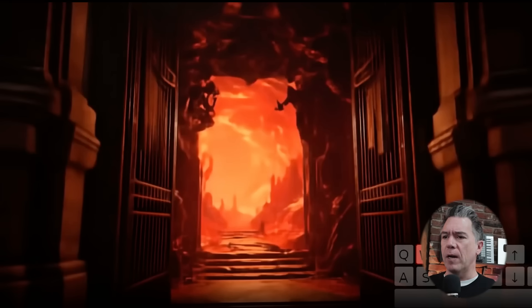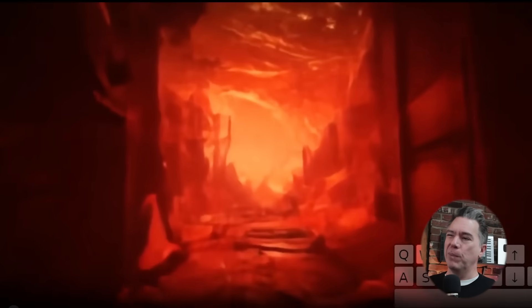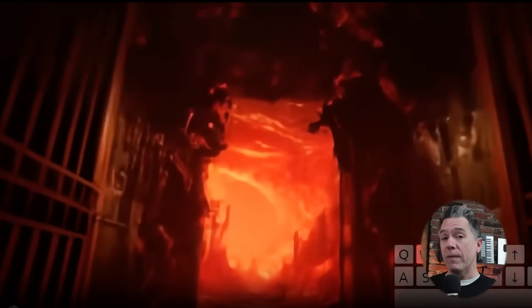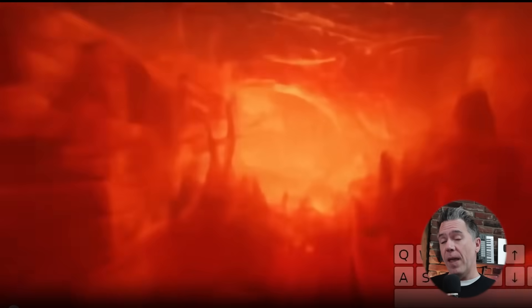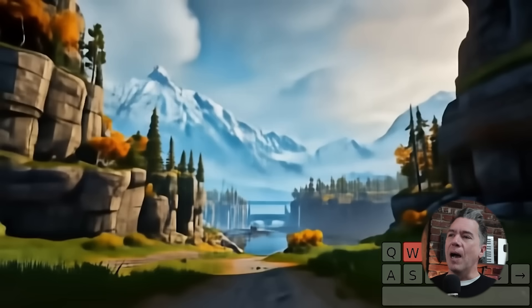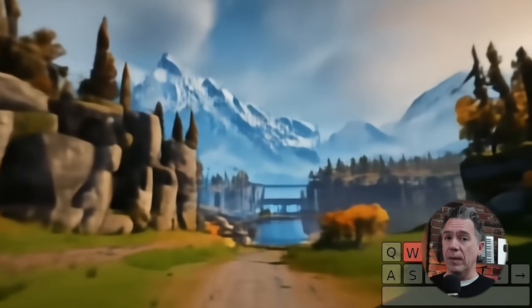Something else I've noticed is that the model tends to get a bit soft in its output as the generation goes on. Take for example this Doom-like environment — it starts off relatively sharp as we begin, but as you play the video, the edges get a little blurrier and softer. This is something we've seen in AI video, especially when you take one generation and try to extend it by using the last frame as the start of a new generation.